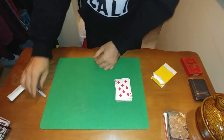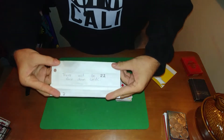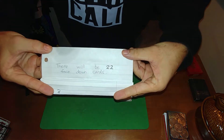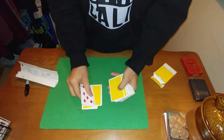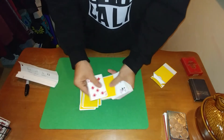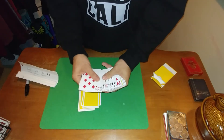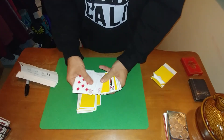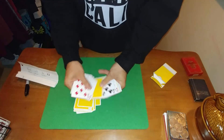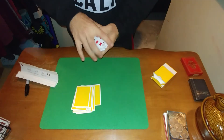Now let's take a look at my predictions. Starting with prediction number one: there will be 22 face-down cards. Let's check it — one, two, three, four, five, six, seven, eight, nine, ten, eleven, twelve, thirteen, fourteen, fifteen, sixteen, seventeen, eighteen, nineteen, twenty, twenty-one, and 22 face-down cards.